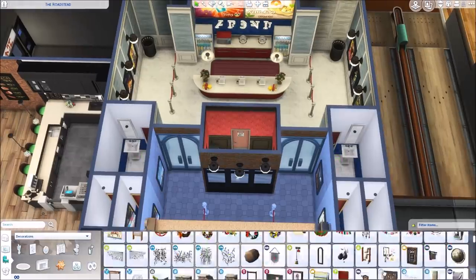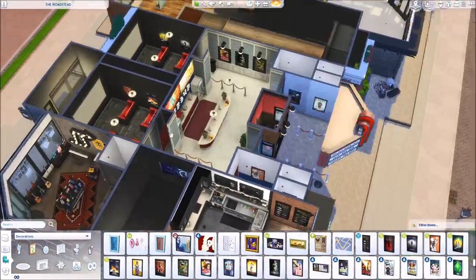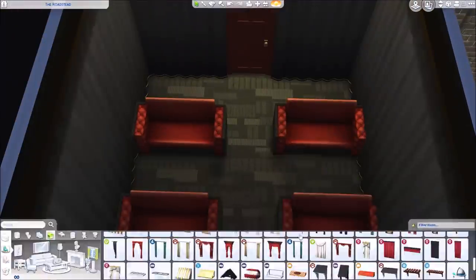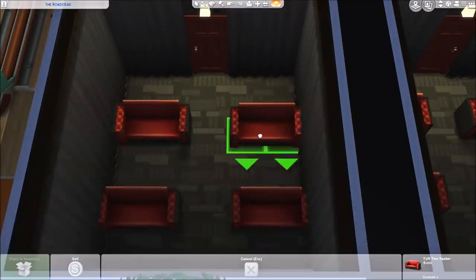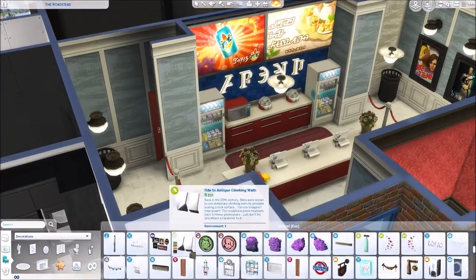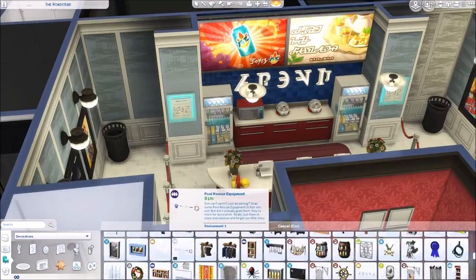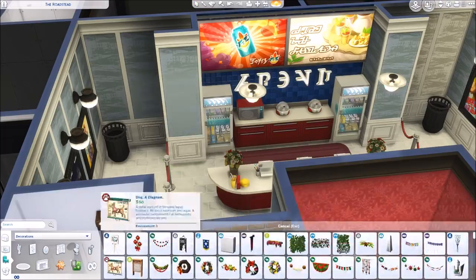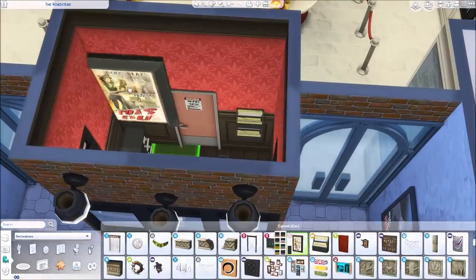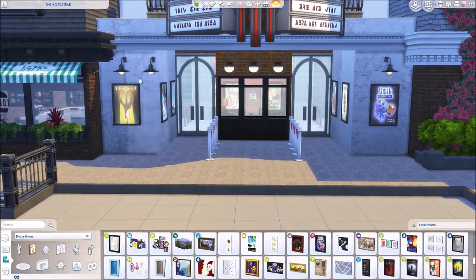Now I'm working on the bathrooms — I put towel dispensers above the toilets and was thinking we could pretend those are toilet seat covers like in a public restroom, but you can delete them if you prefer. Moving into the actual movie theater room: I use couches instead of chairs because I wanted Sims to snuggle while watching a movie, which I thought was cute. I also got rid of the movie posters in there — the curtains look more realistic — and removed the overhead lights, leaving only one dim light.